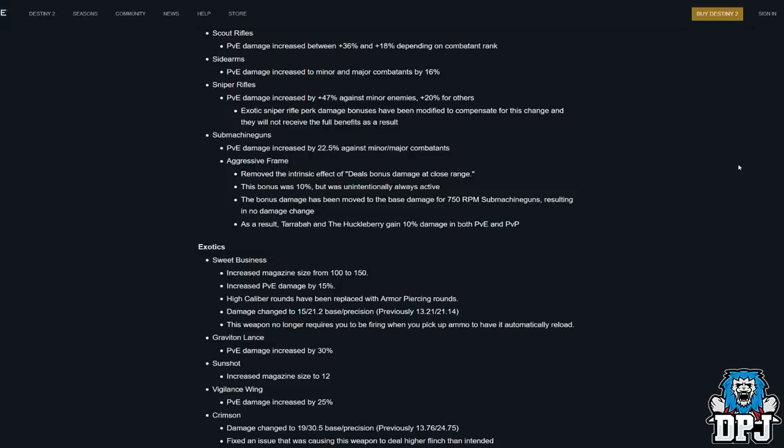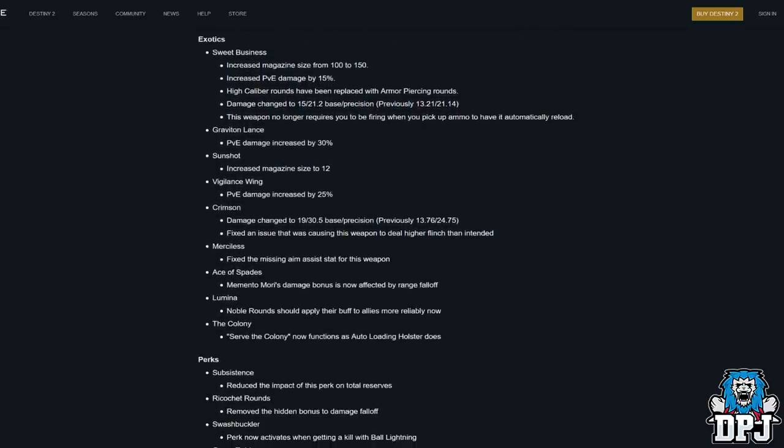Sub-machine guns: PvE damage increased by 22.5% against minor and major combatants — SMGs are already a monster in PvE and they're going to be basically 20% better, which is just wild. Aggressive frame change: the intrinsic bonus damage at close range — which was 10% but was unintentionally always active — has been moved to base damage for 750 RPM SMGs, resulting in no net damage change. As a result, the Terrabah and the Huckleberry gain 10% damage in both PvP and PvE.